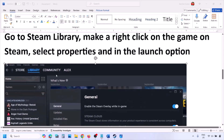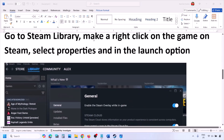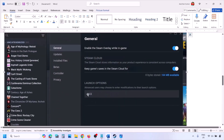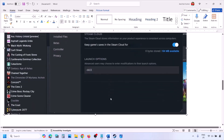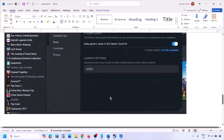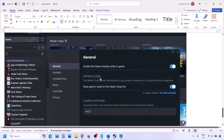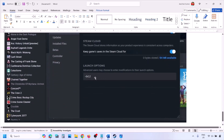Go to Steam library, right-click on your game, select Properties, and in the launch option type in -dx11. If that does not work, then type in -d3d11. If still not working, type in -dx12 and then launch the game and check.